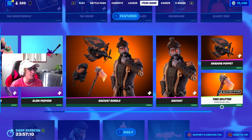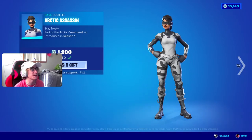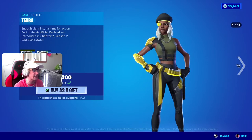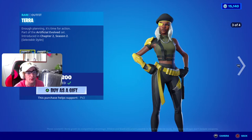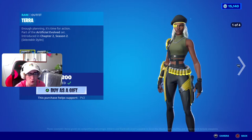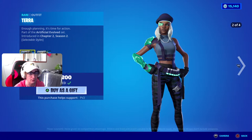In the item shop we got the Arctic Assassin back tonight. The Tara skin is also in the shop — she has four styles; she was becoming rare but of course Fortnite had to drop her back in the item shop. I don't know if that's a W or an L, chat — it's really up to you guys.